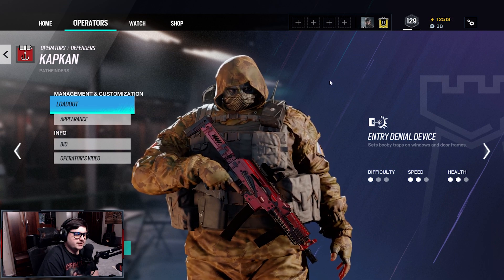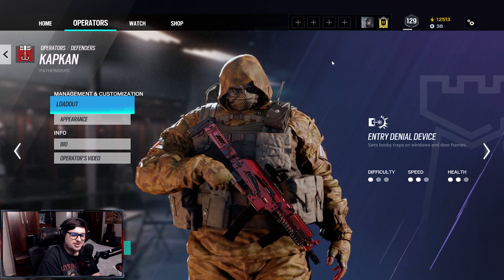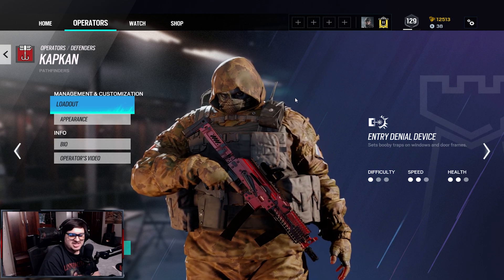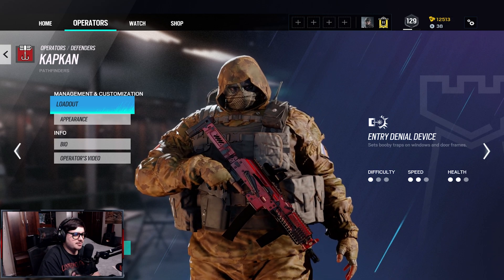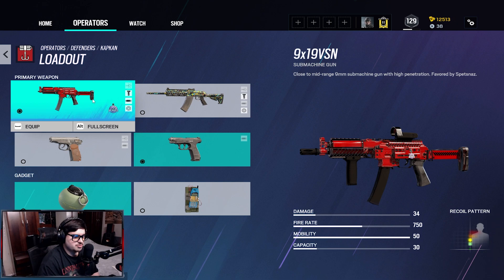What's up everybody, Kevin here. In today's video I'm gonna bring you another episode of the best class setups. Today I'm looking at Captain's weapon, the 9x19 VSN. This thing is literally a beast, and this is also gonna feature a new operator that's coming out — most likely this season will be out when you're watching this video. This weapon is the exact same weapon the new operator is using.